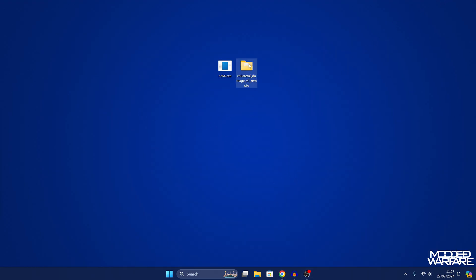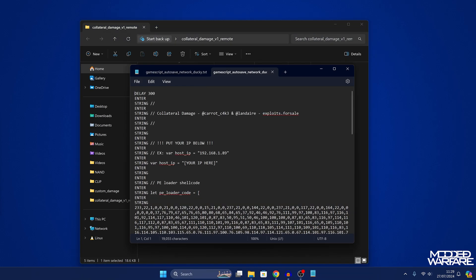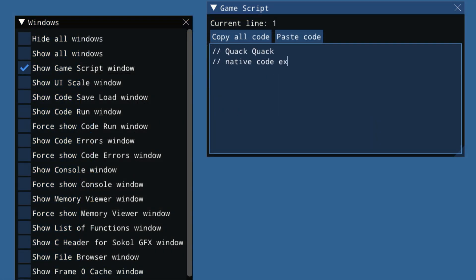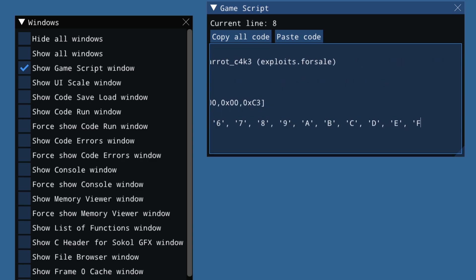With those things downloaded, if we open up the folder for collateral damage remote, we have the game script autosave network.txt and a version for rubber duckies. The issue is getting the exploit text copied into the game script app on the Xbox, because you can't type it in with a controller — it's just way too much text. One option is to use a rubber ducky or a Raspberry Pi Pico set up as a rubber ducky, which will type all of the text into the game script app for you.